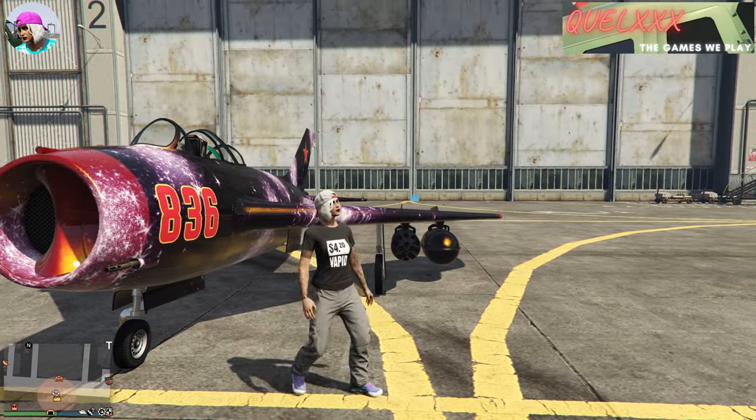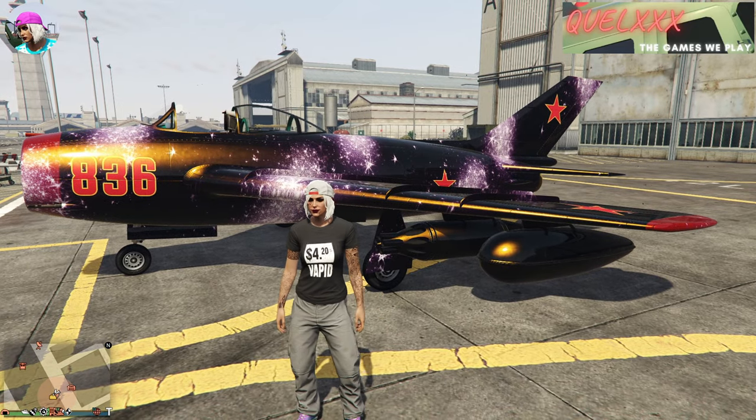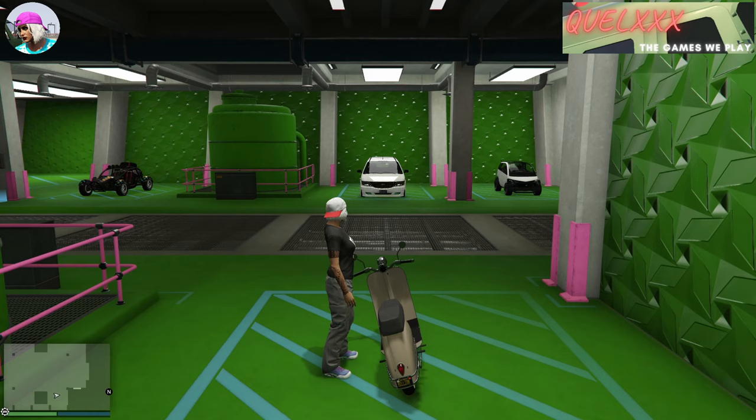I'm going to do this glitch out of the arena. You will need a bike, the Maxwell Vagrant, and also an almost full arena workshop with one empty slot.